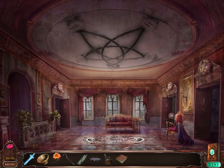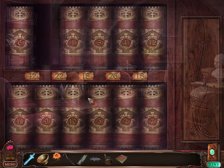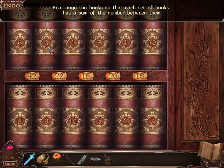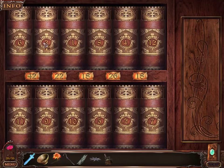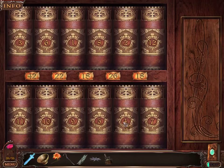I found a book, and that should be it for this room. Back over here we had books. Rearrange the books so that each set of books has the sum of the number — whoa. Math? No way. In order to get 42, we need to have some of these larger ones around. I can move the top and bottom ones. It's books numbers 1 through 12. 42 is going to be — what's 12, 10, and 11? That equals 33. 33 plus 9. So really that's it — 33 plus 9.